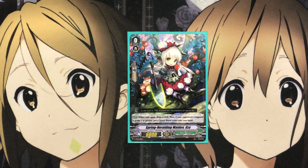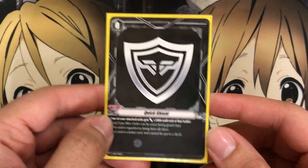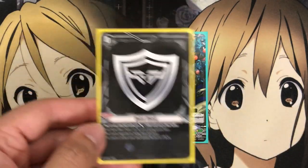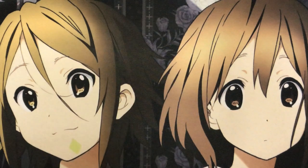For the grade 0s, our starter is the new Spring-Heralding Maiden Ozu. When rode upon, draw a card. If your opponent's Vanguard is grade 1 or greater, put a quick shield ticket into your hand — where one of your attack units gets plus 5,000 power until end of that battle. A great defense option if you went second, since your opponent will be attacking with a grade 3 most of the time. All starters will be errata'd soon with that text, but it's a nice added option.